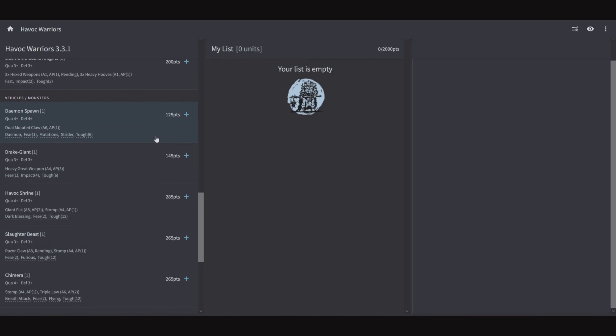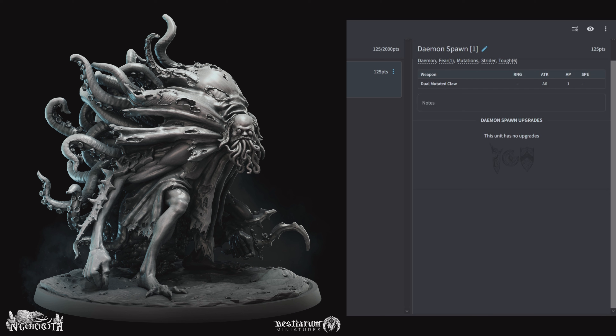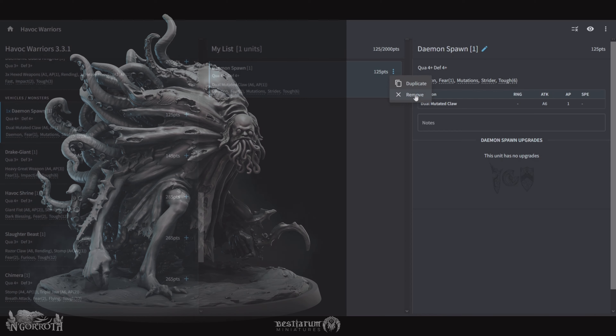Now on to vehicles and monsters. Demon Spawn: 125 points, Quality 4, Defensive 4, Dual Mutated Claws for 6 attacks AP 1, Demon, Fear 1, Mutation, Strider, and Toughness 6. This unit has no upgrades — it's a cheap monster that can Ambush or Scout, dropping in behind the enemy. With Toughness 6 and Defensive 4 it is going to be a problem, so the enemy is going to need to move back and send resources to take it out, or this thing is just going to run roughshod in the back lines.